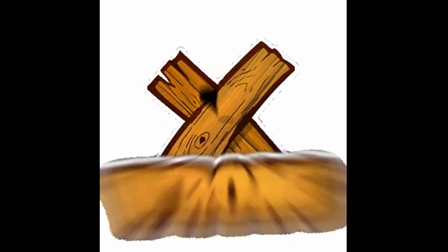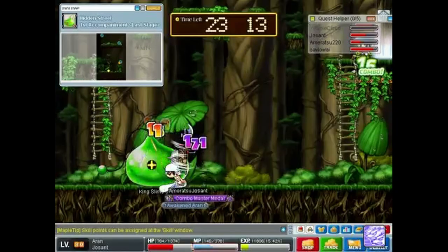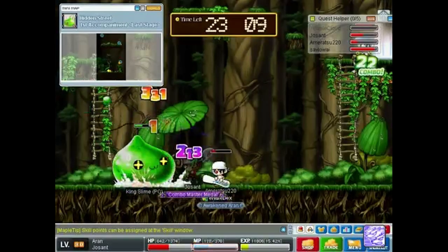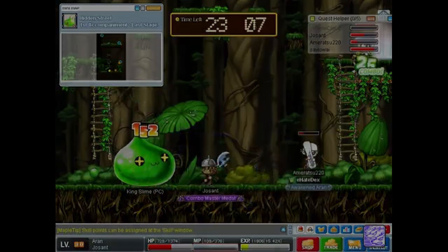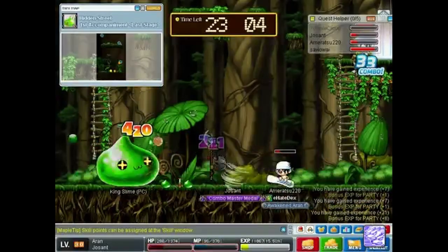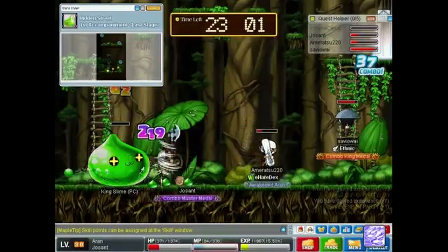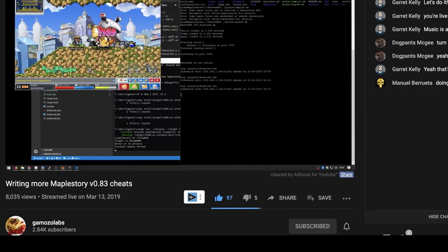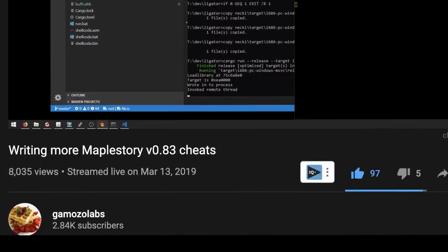In my last video I was brainstorming how to deal with syncing monsters across the server. I suggested it would break the game if a client was chosen to control the monsters and they disconnected. It turns out the server can just reallocate the responsibilities to another client's computer — not only can it work, but apparently this is how it is in MapleStory.